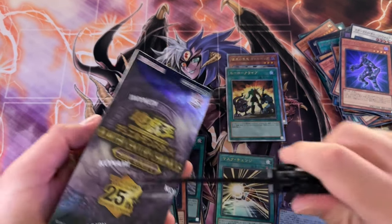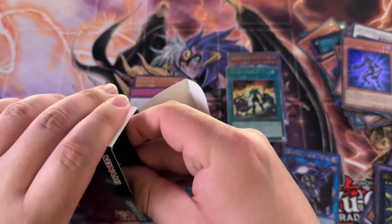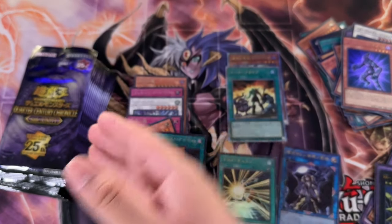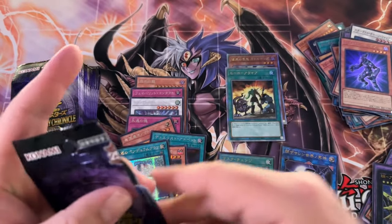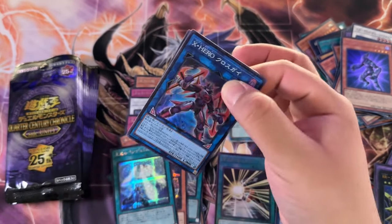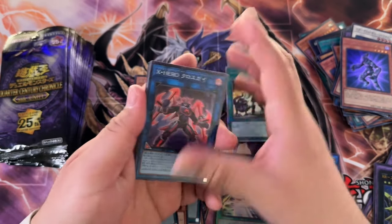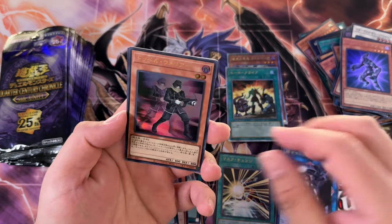Alright, let's do box two. We are in, boys. Come on — Liquid Boy and Malicious. That's really what I want more than anything in higher rarities. The ultis are actually, in my opinion, a lot better looking than the Quarter Century Rares because of the foiling. They hit different, man.